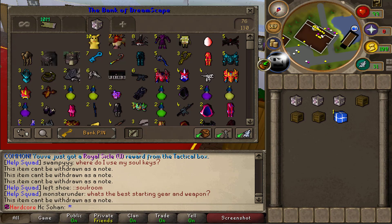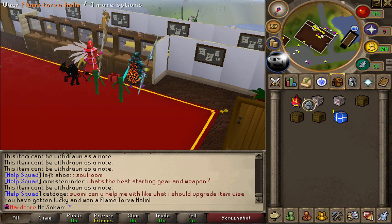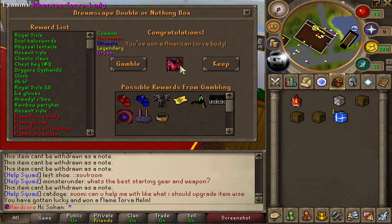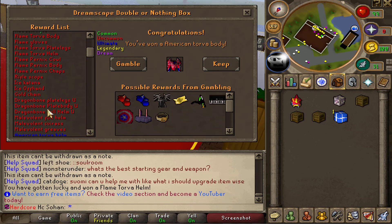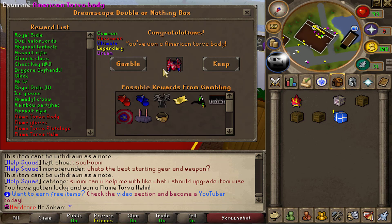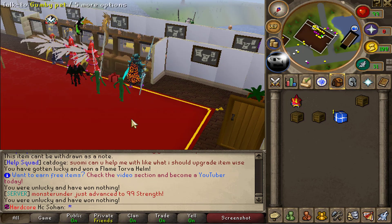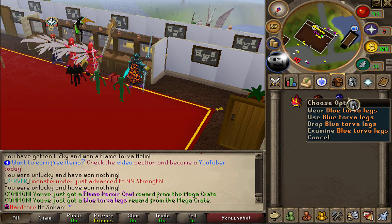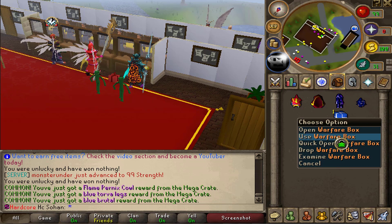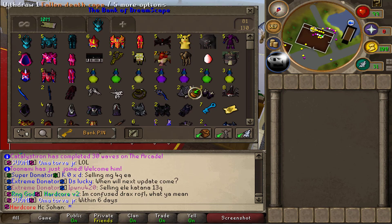Now on to the rare boxes - three double or nothing boxes, three mega crates, and one warfare box. We won chaotic claws - literally trash, we're gonna gamble it. We got flame Torva helm and American Torva body. If we gamble we can get any of three items - we landed on ultimate but there's potential to get legendary or dream. I'm going to gamble it because I have way too many American Torva bodies. Unlocking - nothing. Chaotic claws again. Mega crate - flame Pernix, blue Torva legs. Lastly the warfare box - we got a Versus set. That's so unlucky, there are so many different sets we could have gotten.